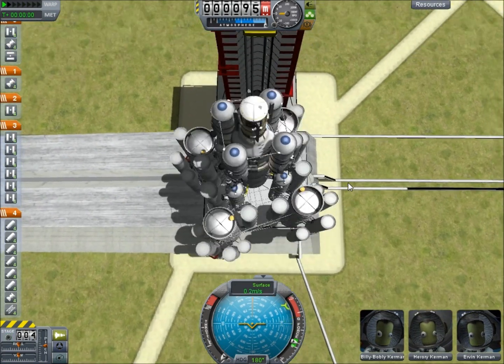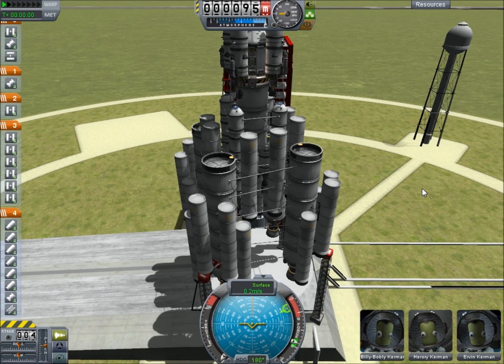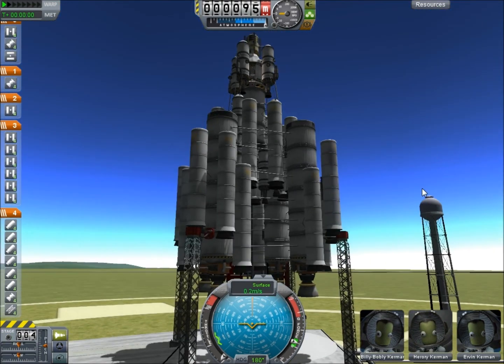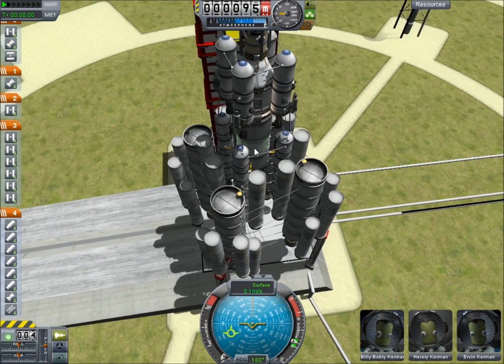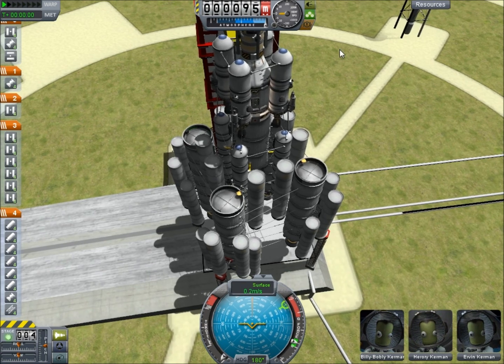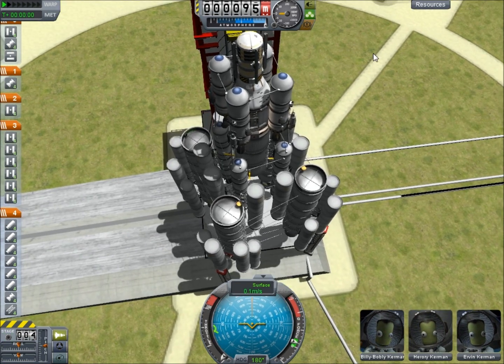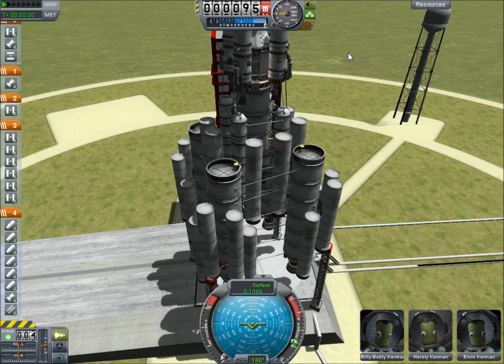Now we are ready for our next mission. We've got Billy Bobbly Kerman back — I'm assuming it's a different one. We've got Billy Bobbly, Hirori, and Irvin Kerman, and they are going to create our Mun base. This is our Mun base lander. Basically what's going to happen is this stuff's going to get it all to the Mun, and then this will land with housing for four Kerbals. We could actually fit seven inside of there, but this little thing has enough housing for four, and it's got power and all of that stuff. Hopefully we could have our first Mun base.